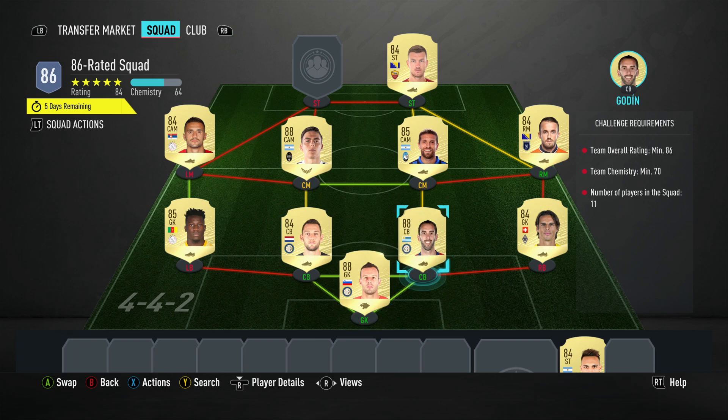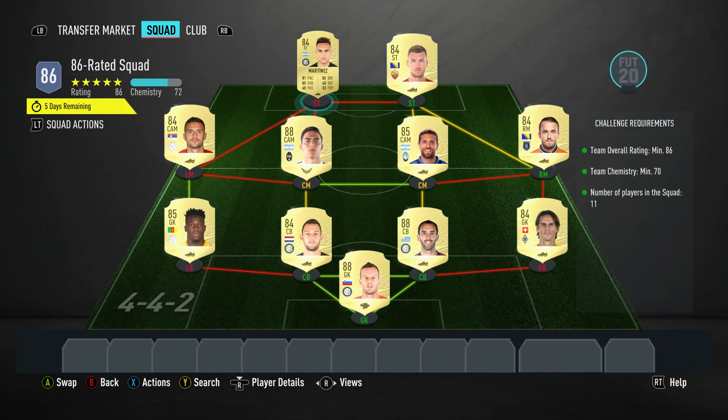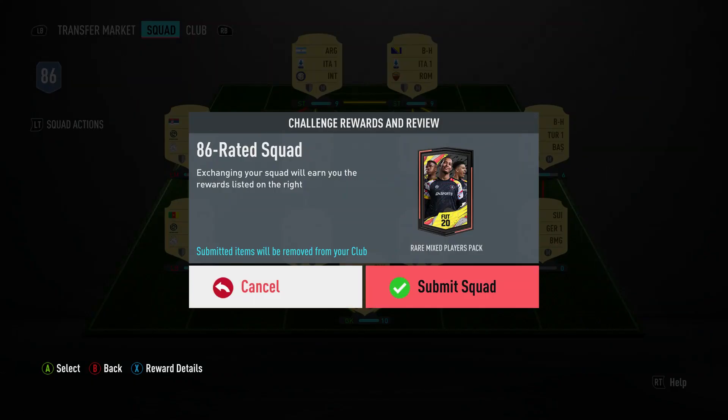The striker on the right is Edin Džeko, bought for 2,500 — plays for Roma in the Italian first week and is from Bosnia-Herzegovina. The last guy is the 84-rated version of Lautaro Martinez, bought for 2,500, plays for Inter in the Italian first week and is Argentinian. As you can see we've got 72 on the team chemistry, minus the extra point fully, and you're still sweet.